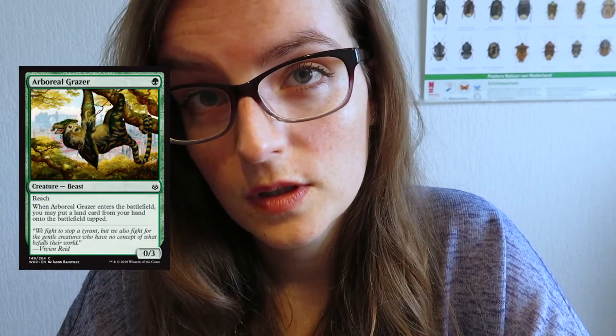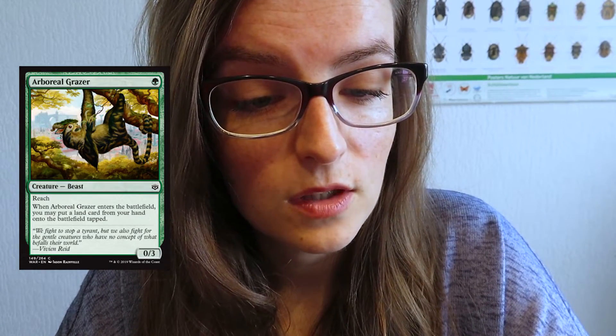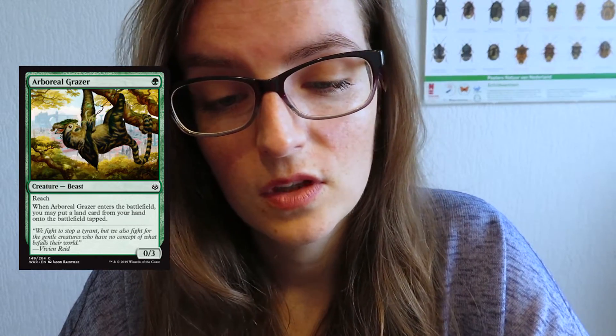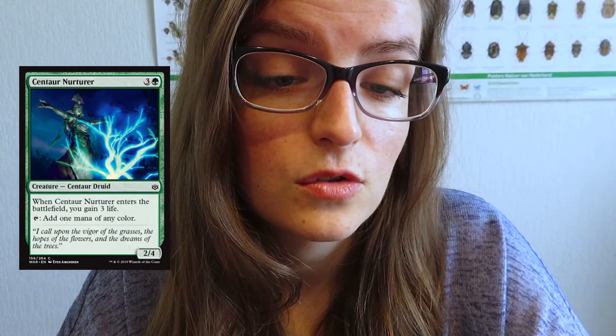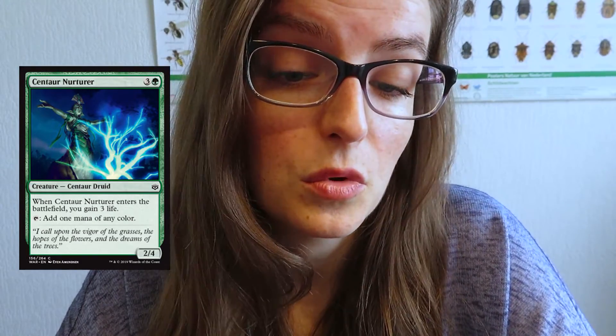This is a fun common one — it really accelerated my curve the one time I had it in my starting hand. It's called Arboreal Grazer, 1 green mana, a 0/3 with reach. When Arboreal Grazer enters the battlefield, you may put a land card from your hand onto the battlefield tapped — so that can make a real difference. There's also a nice 4 mana card of which 1 green called Scavenging Ooze Nurturer — a creature druid. When it enters the battlefield you gain 3 life, and if you tap it you add 1 mana of any color. It's a 2/4 — pretty decent card.